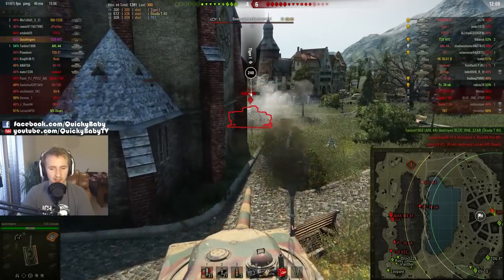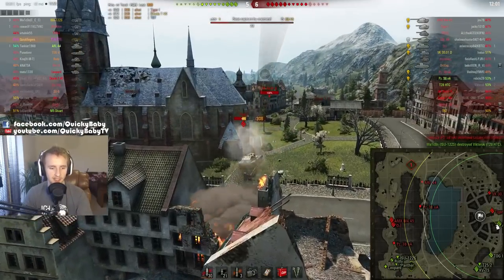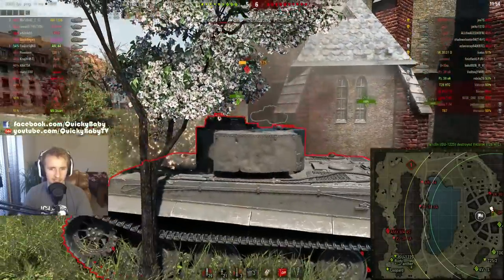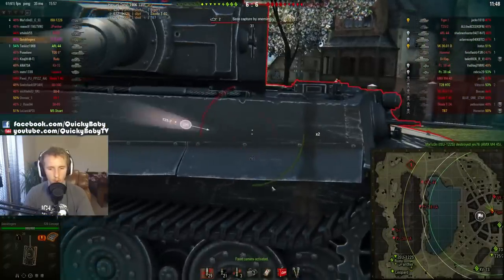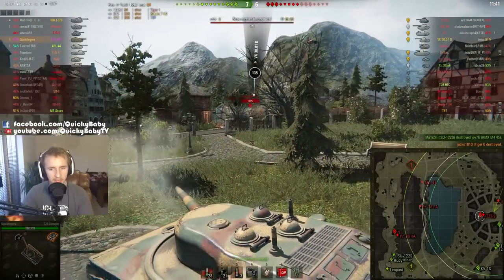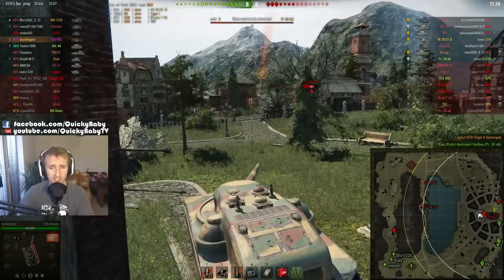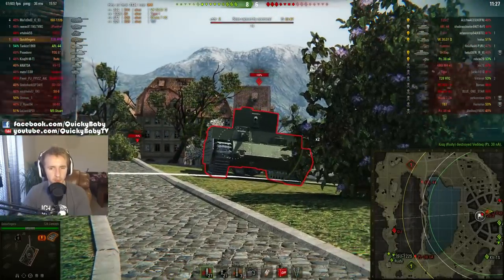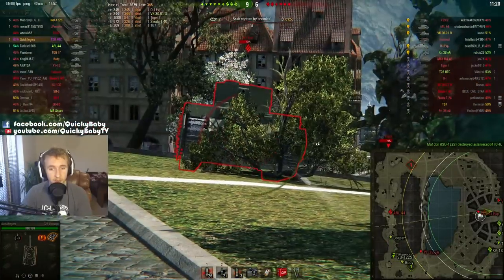We put a round into the Škoda T40 there and he tracks us, but the Abbey allows us to engage opponents one by one. This Tiger is going to be regretting life — we lock down his tracks, angle the tank, and I'm going to show you what he's seeing right now. He basically can't see much of my vehicle. From his turret perspective, all he could really see was the lower plate, which angled is about 240mm of effective armor. Even with premium rounds, he's hardly ever going to go through my lower plate. This is really what the T28 HTC is all about: a bully of a tank putting big 320 alpha damage shots in with its 105mm while baiting opponents to shoot at the lower plate.